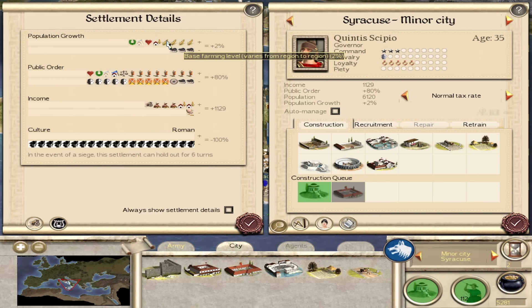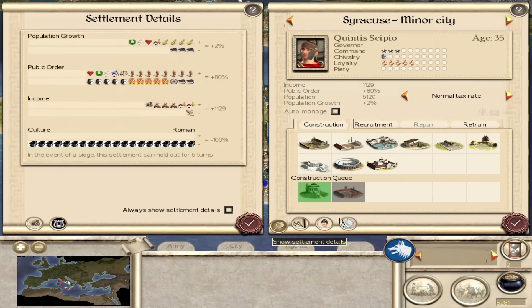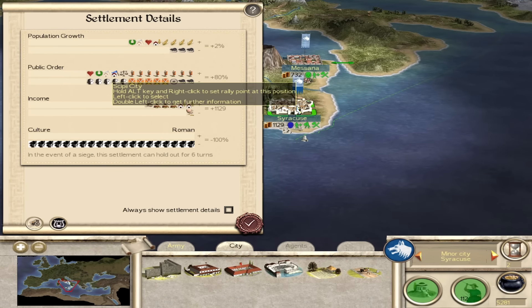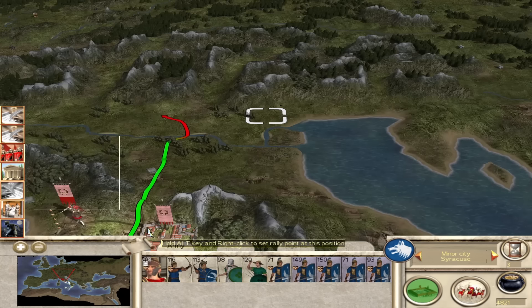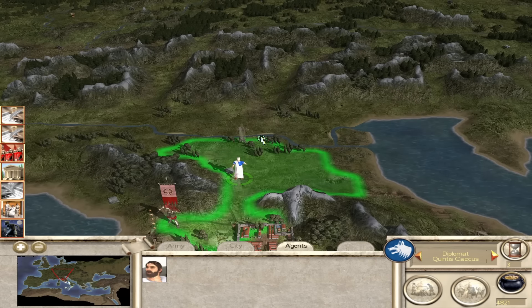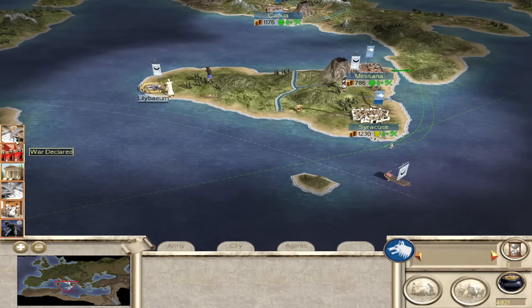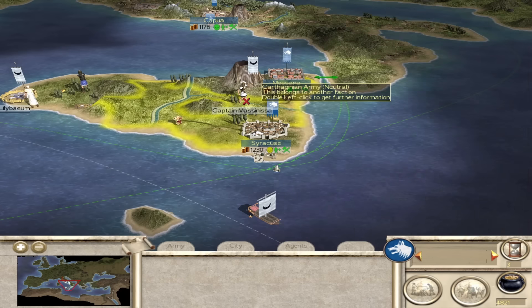Does grain work the same way? Base farm level, farm upgrades, health - it says it does increase population growth. But for example, Capua doesn't have grain and yet I don't see any real difference. Oh, we did get a mission from the council of nobles - talk with Gaul. I'm fine with that, I'm going there anyway. Gaul is in Patavium around here.